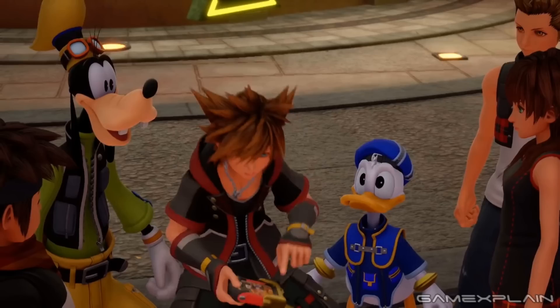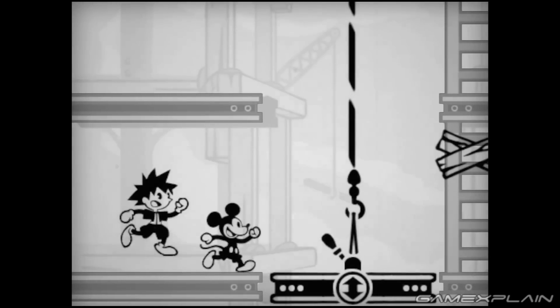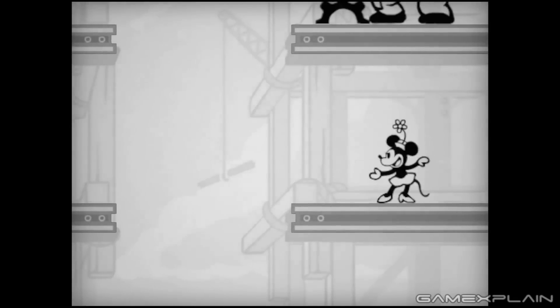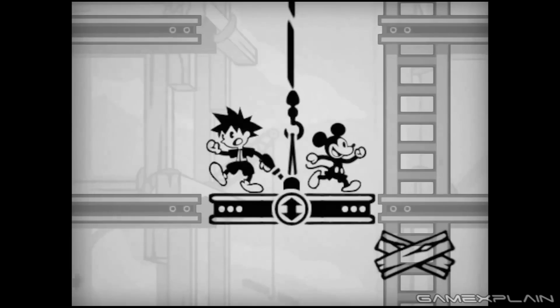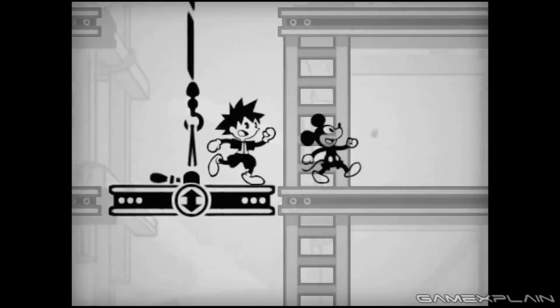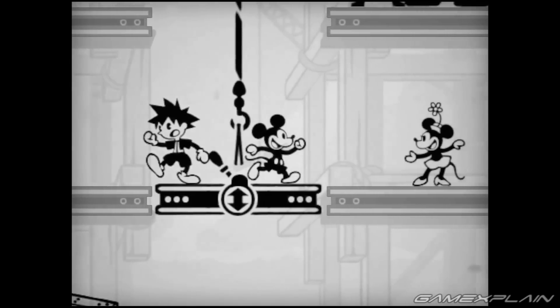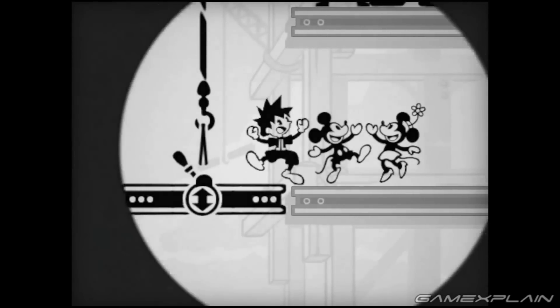They also appear to be the ones to give Sora the Classic Kingdom console. What it is is a game system that mimics the old LCD games, like something you'd see from Tiger Electronics or even Nintendo's own Game & Watch series. Each one of these games is based on an old black and white Mickey Mouse cartoon, although some of these cartoons were remade with color in mind.